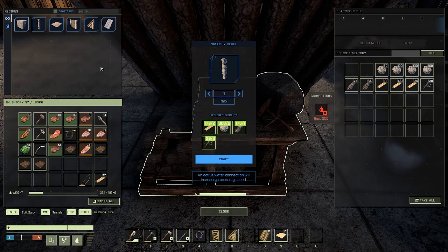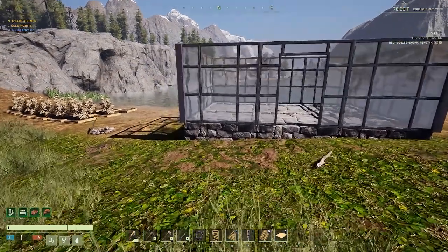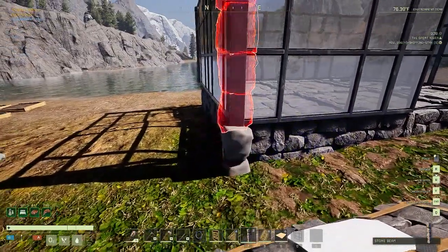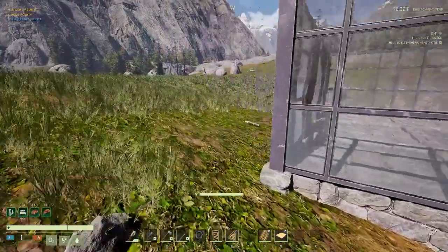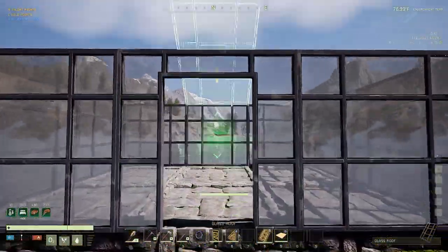I have everything prepped to make four - awesome. I got the corner posts built, let's go ahead and throw those on underneath these glass posts just to give it that extra support. Boom! Beautiful - looking strong. Now she's ready for the roof.